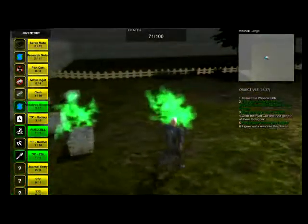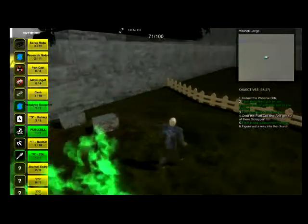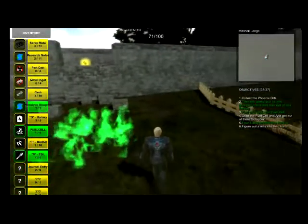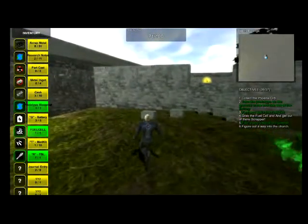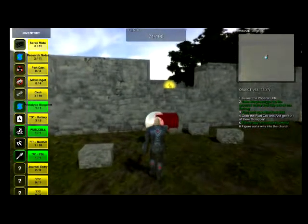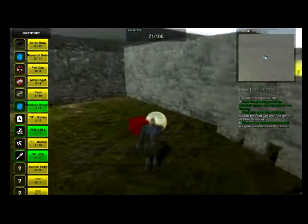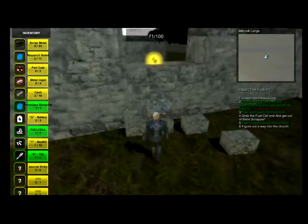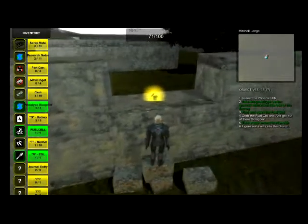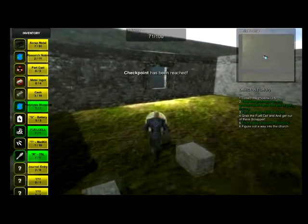We're going to go ahead and use the TBL to get the clouds out of our way. We'll create a little staircase so that we can get up and over the wall.